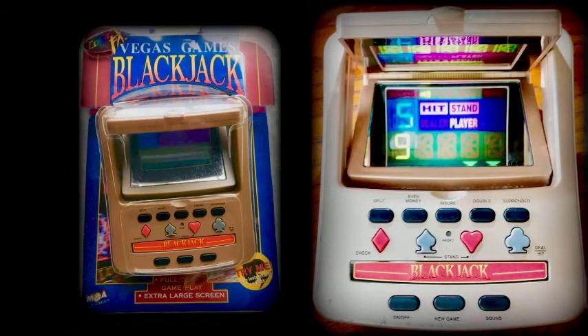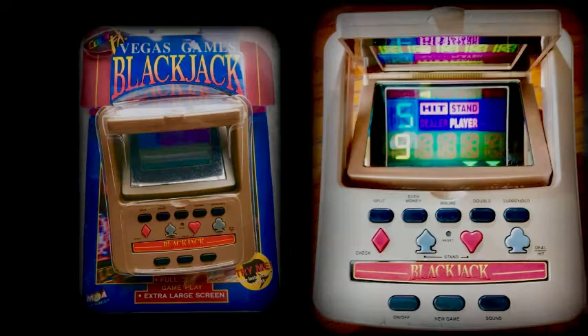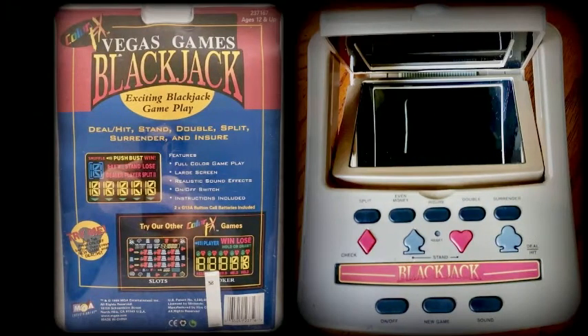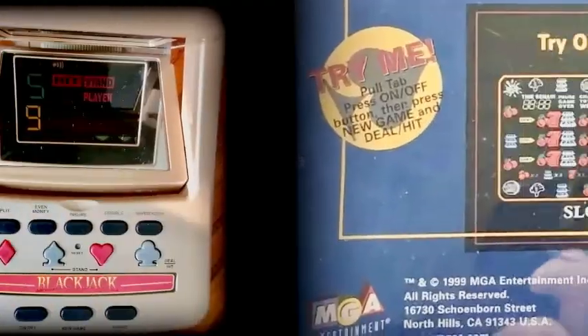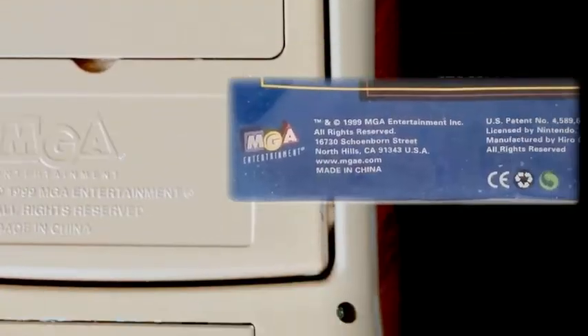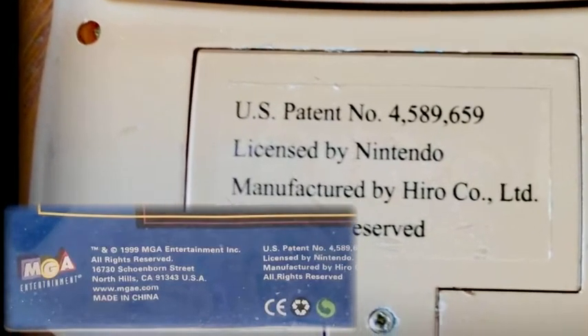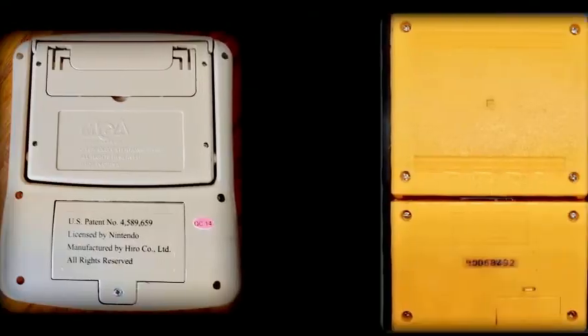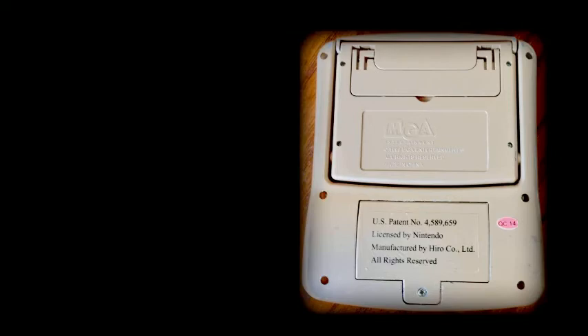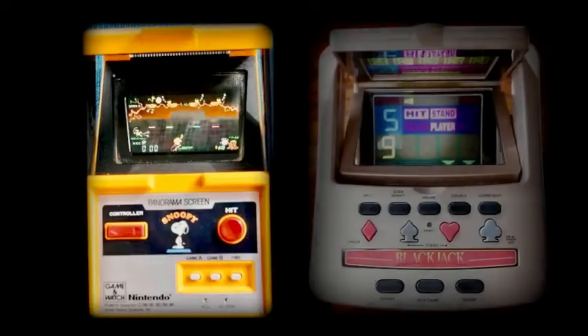Blackjack was never classed as a success for Nintendo, and as you might know the company was quite anti-gambling later on. However, I have found a true spiritual successor to today's star — a handheld seen here which is licensed by Nintendo and dates from 1999, sold under the MGM brand, with Nintendo recognized on both packaging and console. It is actually pretty amazing, not just due to its similarity to the Game & Watch we've looked at today, but mostly because it used Nintendo's panorama series technology to achieve a dazzling display. This really is an honorary Game & Watch.